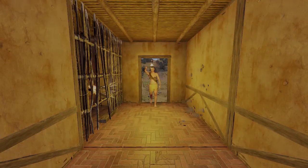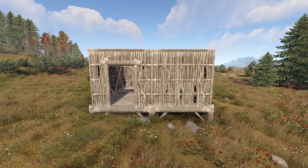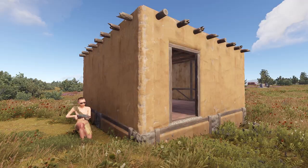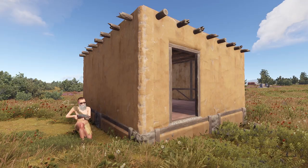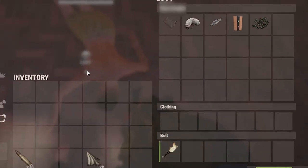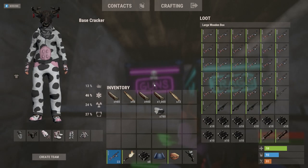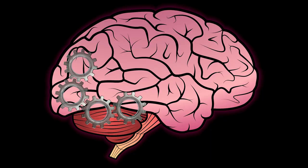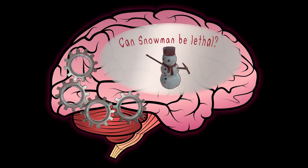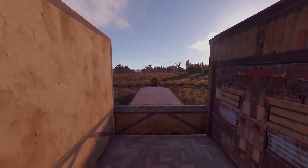I've said before that trap bases aren't the most effective source of loot, and I stand by it. Spending the resources to build and upkeep a base you won't even be living in, making sure you're available to loot bodies, and finding a way to entice victims can be a time-consuming process with no guarantee of a return on investment. That being said, there comes a point where gaining more loot isn't always the most exciting thing, and watching an automated contraption do all the work for you is honestly some of the most fun I've had in this game. So after I came up with the last one, my brain instantly started working away on new ideas, and I settled on a much simpler design than last time that I was far less certain of.